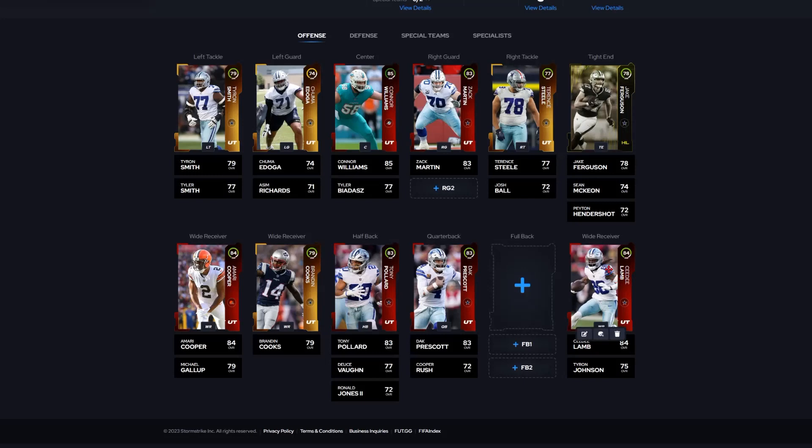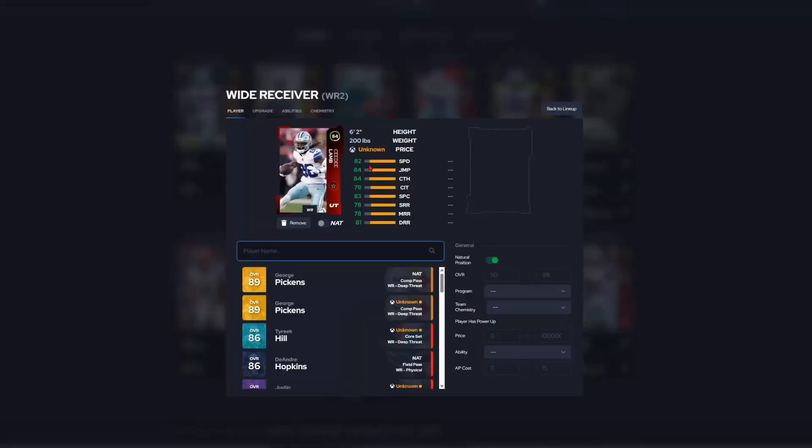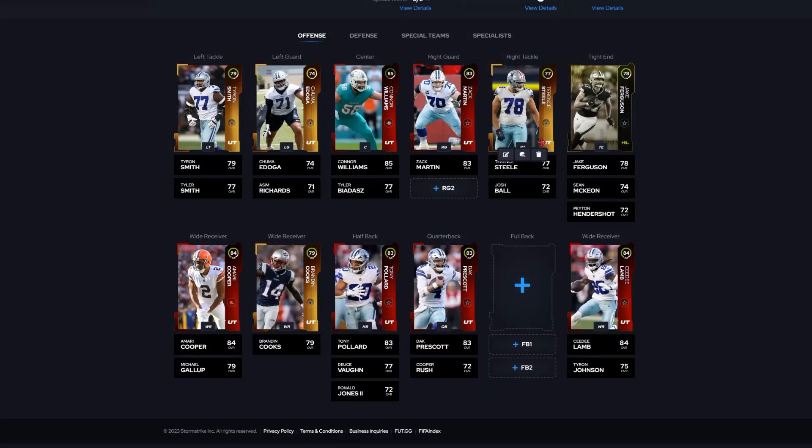One person I want to go over that we didn't cover last time is CeeDee Lamb. For an 84 overall he's pretty fast, but they really don't give him crazy speed. On the cowboy theme team he only goes up to 84 speed. I wish they'd give him at least 83 speed. He has 84 jumping, 84 catching, 79 catching in traffic — are you kidding me — 83 spectacular catch, 78 short route, 78 medium route, and 81 deep route. The stats are not all that, and yes I'm looking at the overall — come on, that low of stats is insane.